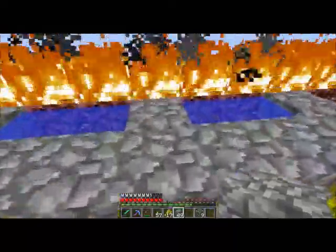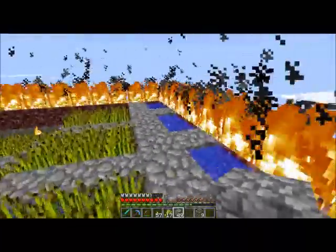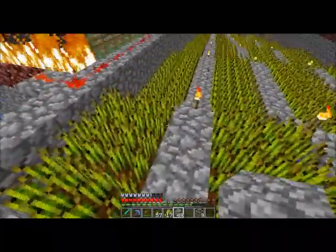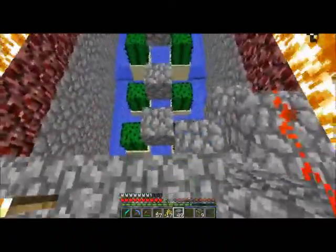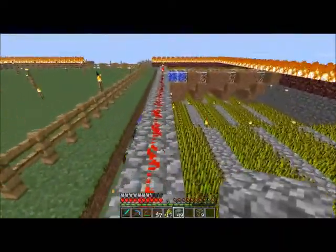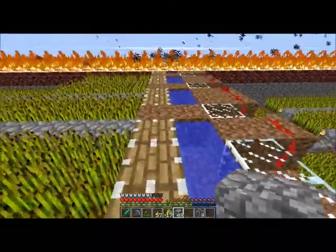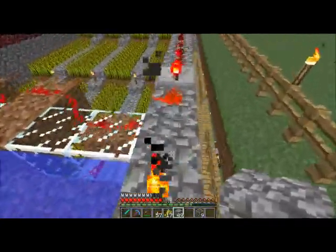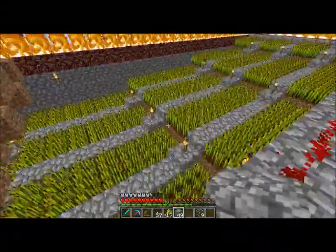There's the wheat farm, and I've got water back here. The pistons will drop when I kick the lever up front and wash everything down that direction. Over here I've got a little cactus farm — I'll show you where the output of that is later. I've also got more wheat over here, sitting above my current wheat farm.